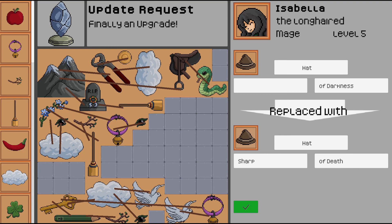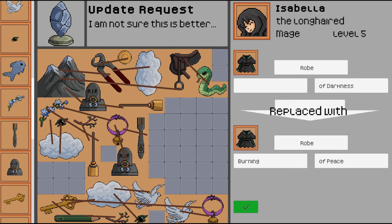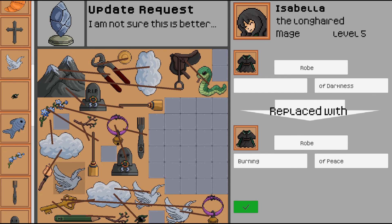Update request — a sharp hat of death. This is the hat, and this was the darkness part, but now it's a sharp hat of death. What's sharp around here? Oh, a fork — great! And then for death, we can use this. Pretty fast update there. And now — robe of darkness is replaced with a burning robe of peace. There's a torch at the bottom here for burning. And then a dove to represent peace. All right, pretty fast update.